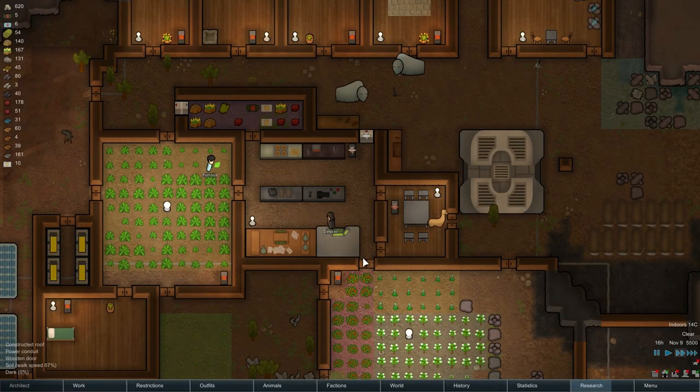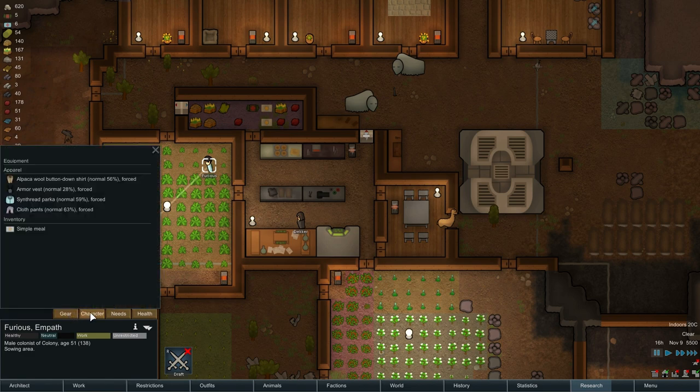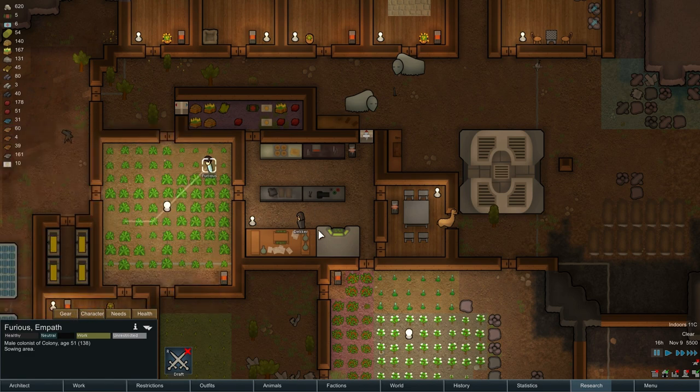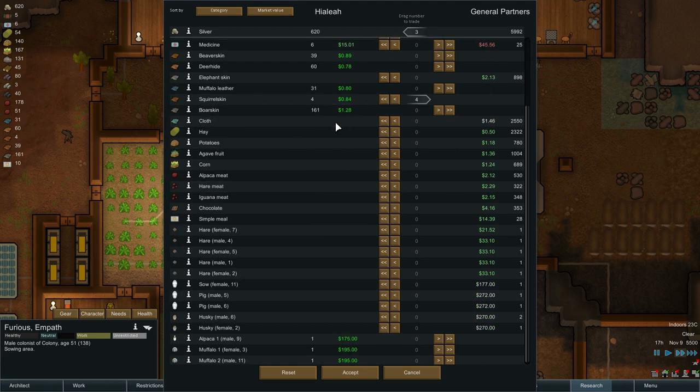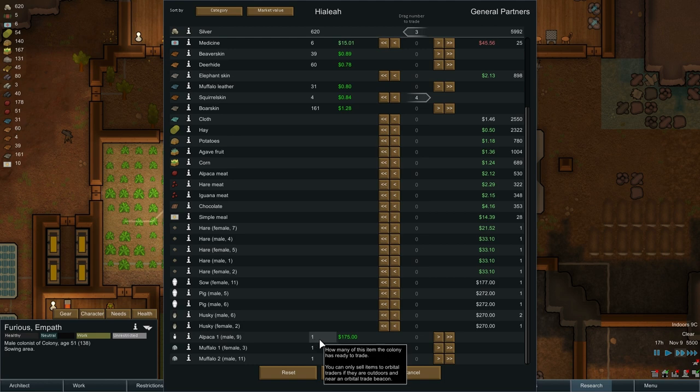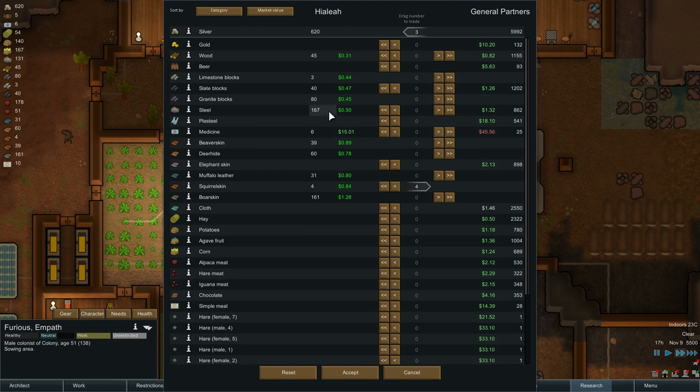Hey, bulk goods trader. Who is our person now? I thought our good person died, but I guess it's just Furious. Alright Furious, what can we do here? We've got blocks we could sell. We could buy in some plasteel. Medicine's expensive. Squirrel skin I'll get rid of, just because we only have four of it anyways. We could sell our alpaca — don't really want to do that though. Boar skin we've got a lot of, but I don't really want to get rid of that. Let's get rid of our muffalo leather too. I guess that'll work.